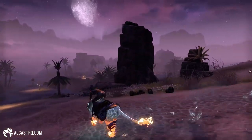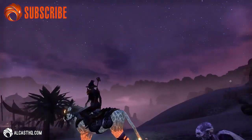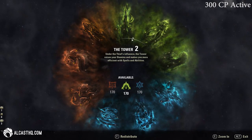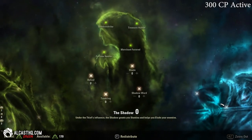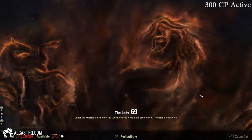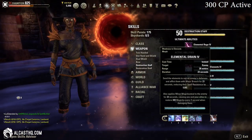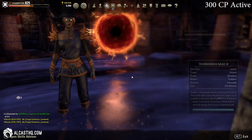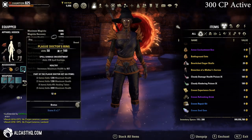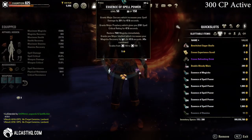I am also going to upload full runs with commentary on a lot of different specs, so make sure to subscribe and ring the bell. Here you can see the build — it's a very beginner friendly setup, you can also find the build on the website. I only have 300 champion points activated so we can actually see mechanics, because if we have maxed out champion points things will die before mechanics actually happen. Please remember you can do this on any type of character. The guide is here so that you understand the mechanics, and once you do you will have no problem clearing the veteran Maelstrom Arena.